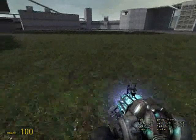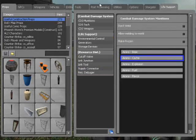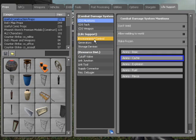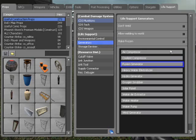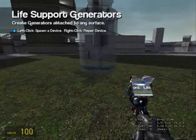Okay, so go to your Life Support tab - this is what we're going to be using for the most part. You have Combat Damage Systems, so CDS, that's what it says there; Life Support; and Resource Distribution. Go to generators and get a fusion generator.